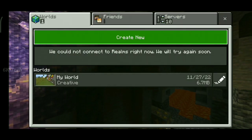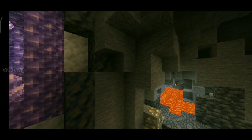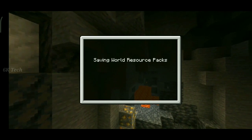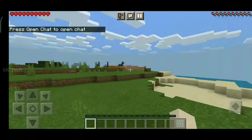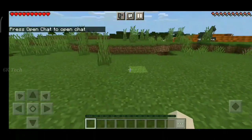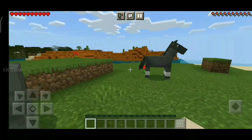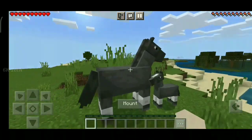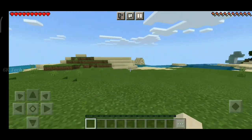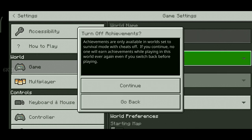If you want to create the mode, you will need to activate it first. If you want to edit the mode, you will need to delete the old one. This one will be set to creative, then you will have to do this inside the back.